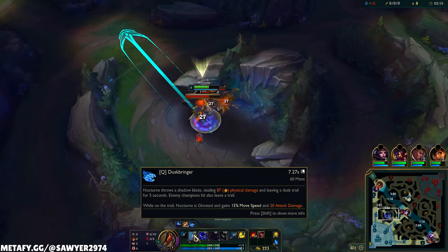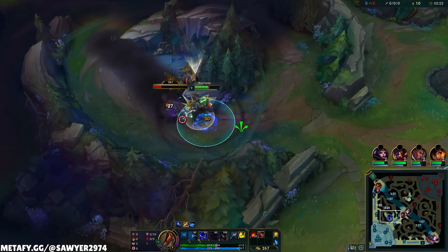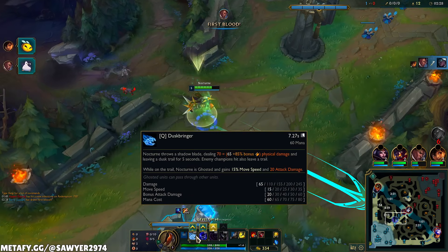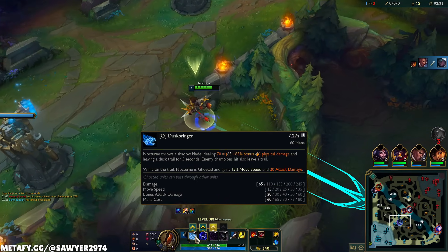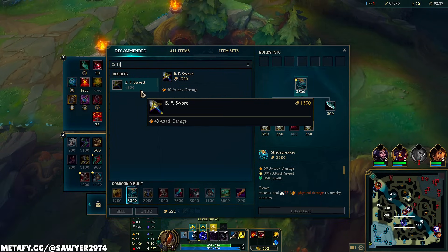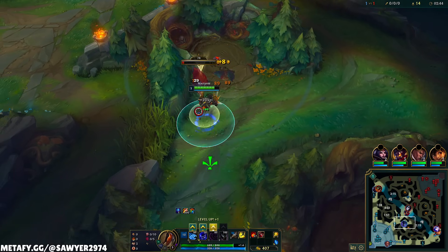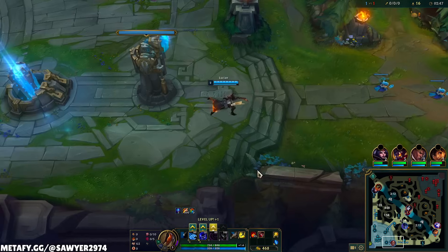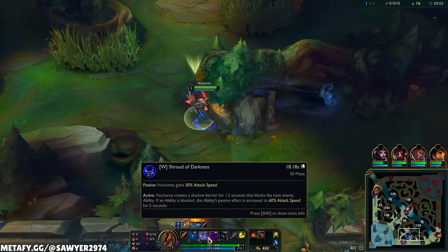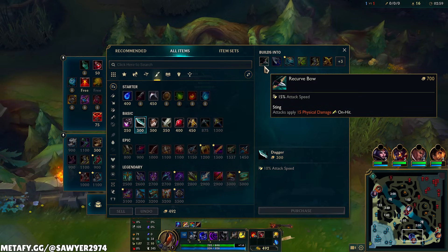The Q is that trail, dealing physical damage. Whoever it hits will be marked, and that will continue the trail — you also get movement speed while on top of it, as well as bonus AD. That bonus AD goes up quite a bit; by level 5 it gives us 40 AD. That's a whole BF sword, Bob — that thing for free. The W is a spell shield, blocking an ability. It helps you avoid CC, since you have to run right into them as Nocturne. If you block an ability, you get bonus attack speed — that passive also gives 30% attack speed, like two recurve bows.